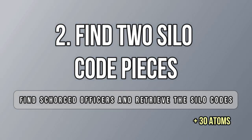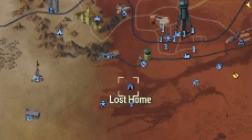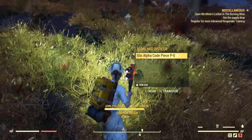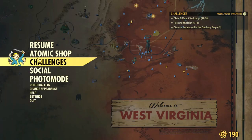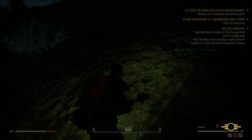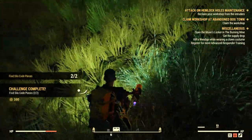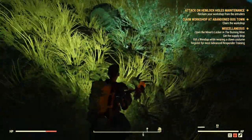Next, we have a challenge I completed while doing all the other challenges: getting two silo codes from scorched officers. I found my first one at the Lost Home while getting footage for another video — I randomly found this officer and remembered the weekly challenge had just reset. Don't forget to pick up the code, otherwise it will not count. The second one I got at Relay Clay's bunker, which is a well-known location for silo codes. There is usually an officer around that area, but they are always on the move, so you may have to search several locations to find both codes.